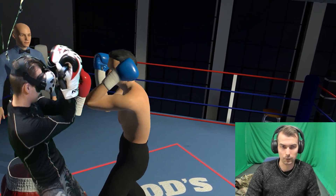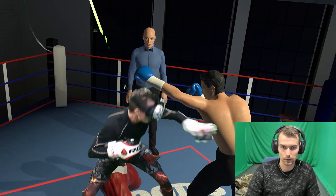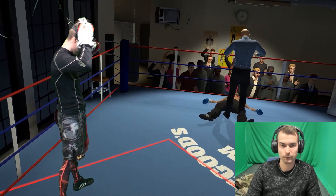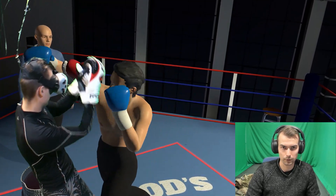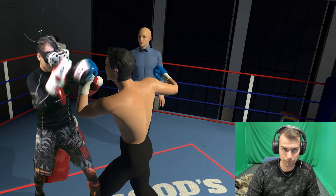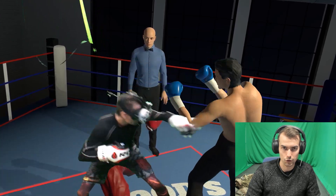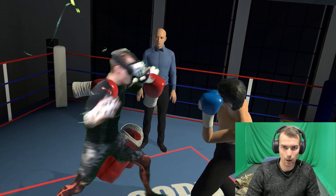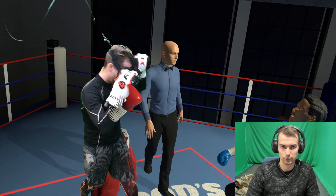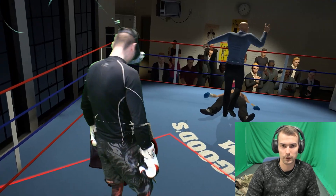He goes down again — now he's in desperation mode, just charging at me wildly. I'm in control. Looking at it again: he's charging, I keep a high guard and monitor the situation, finding his rhythm. I push out a counter, push him back, reestablish the distance — jab, jab into the body — and now the dodge. I completely catch him while he's doing the lateral dodge I spotted earlier. Down he goes.